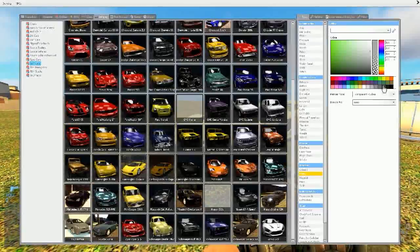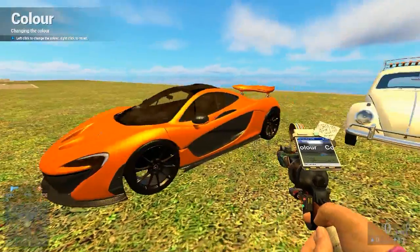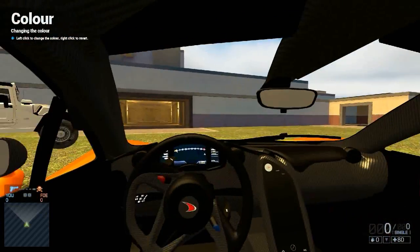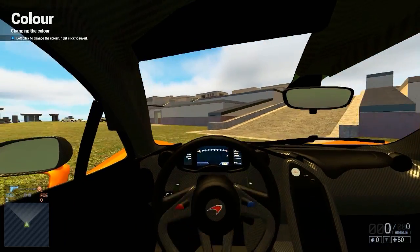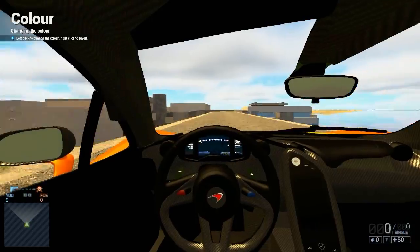And then my favourite — I've got to change the colour, make it orange. This thing is just beautiful. The scissor doors, the starter, the engine sound — it's just so fast. I just absolutely love it. This makes me so happy.